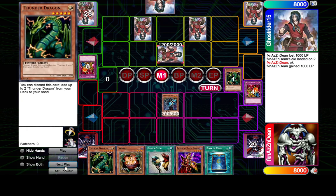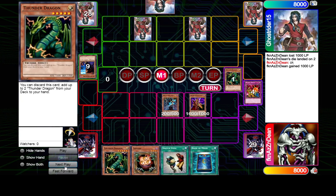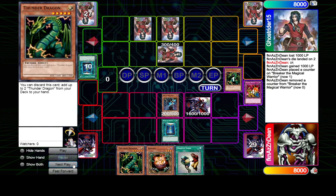Goes for the Knight Assailant, summons the Breaker. Here I think it's just strictly better to summon the Breaker before flipping the Knight Assailant, but that's just fine. For 200 — decision to set the Book. I like that. I think the Book makes more sense as we're playing around Ring of Destruction by using it to end phase.